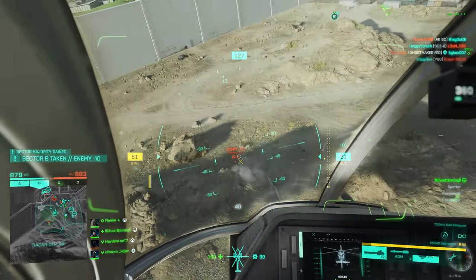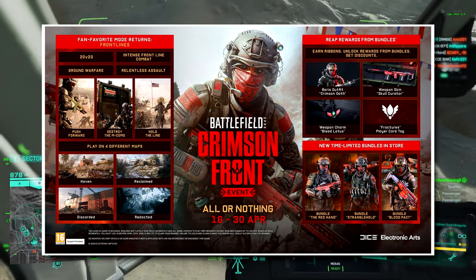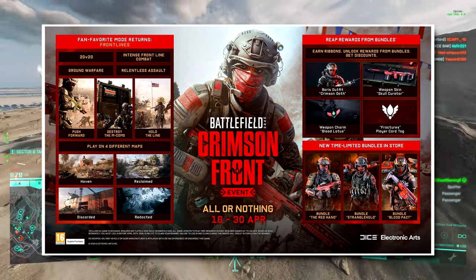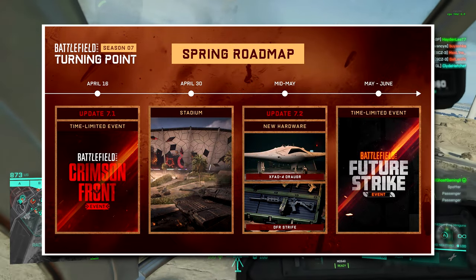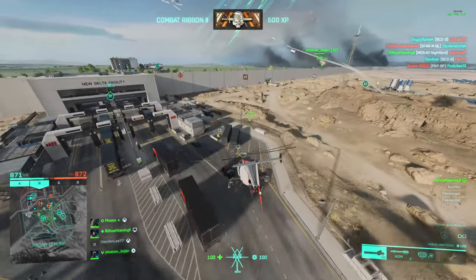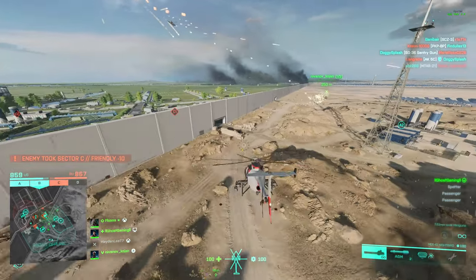So if you missed yesterday's video, just to quickly run over this: on the 16th of April, we are getting the Crimson Front event — the Frontlines game mode is returning and coming back for Battlefield 2042. And then two weeks after that, we are getting the Stadium map on the 30th of April. If you want more information on that, I recommend going and watching that video. But without further ado, let's jump into all of the patch changes.